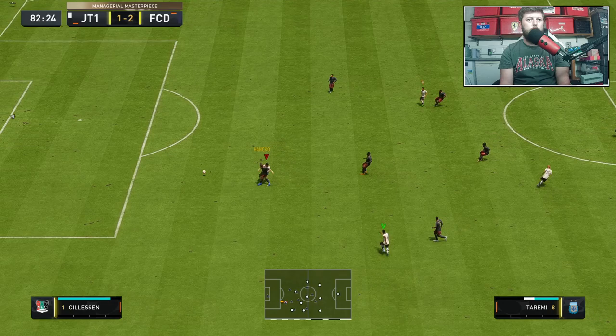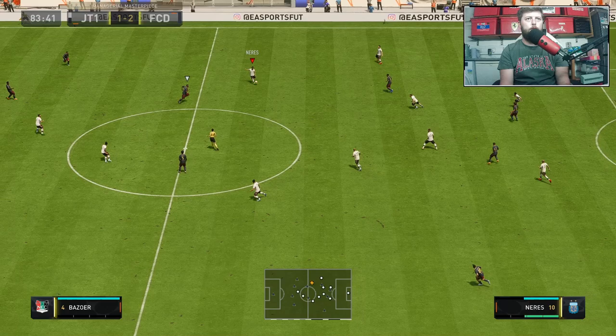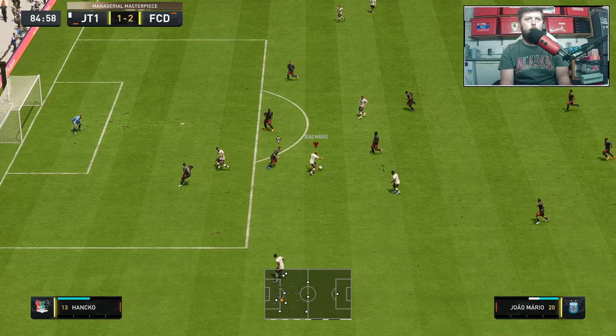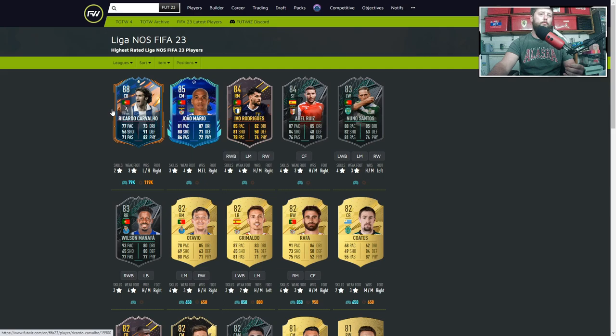Mario is going a bit quiet in the second half. It's the 82nd minute and I'm expecting him to be a little bit drained of stamina — we've used him a lot more than you would in a natural game because we're specifically searching for him and trying to see what he's all about. His passing up and down the pitch is good. He is on Footwiz now — not too much data to go by, but in terms of the Portuguese league, he has put himself as the highest rated non-hero/icon Portuguese player in the league at 85 rated.